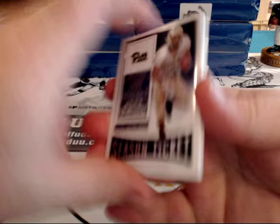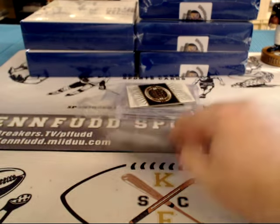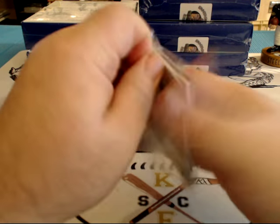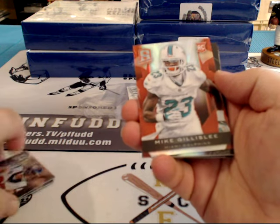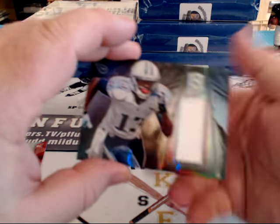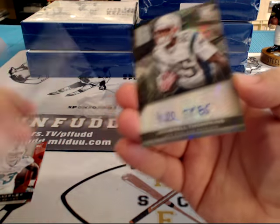Alright, so we've got a Spectra and a Contender's College. No autograph in that one. Base, base, Mike Gilsley rookie 25 of 25, Kendall Wright relic, and Kimbrail Tompkins for the Patriots — rookie autograph at $2.99.